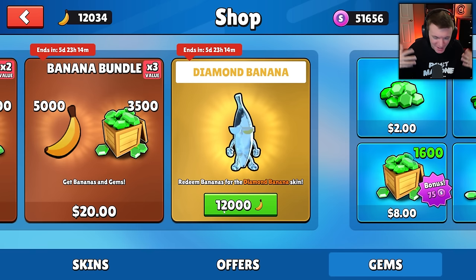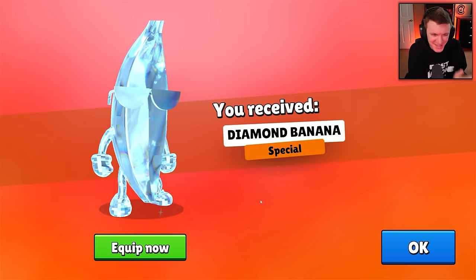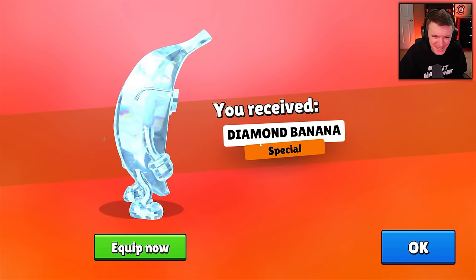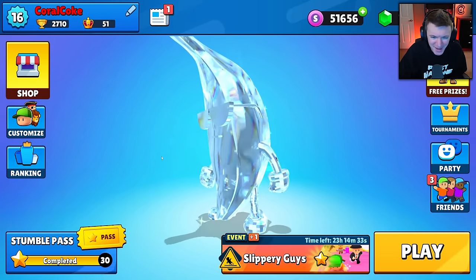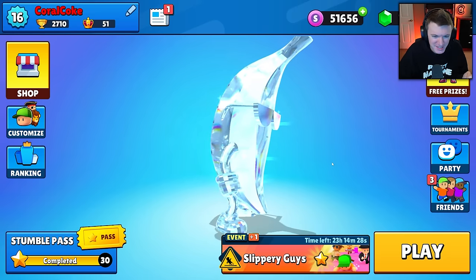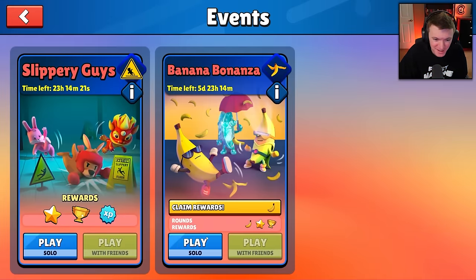I bought bananas — I'm that guy, I'm sorry. But look at this. You received the diamond banana special! I really, really wanted this skin after seeing it in the beta. It looks so beautiful. Let's check it out. I'm probably one of the only people with this skin, because if you grind out the game for this skin it probably takes days, and I doubt anyone was dumb enough to buy it like me. Let's go flex this skin on everyone.